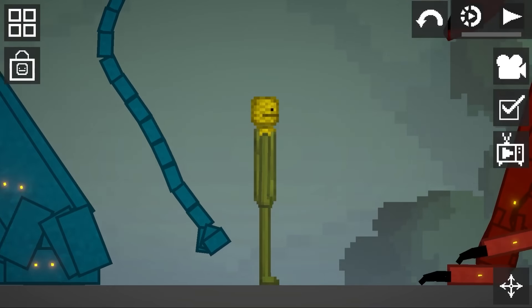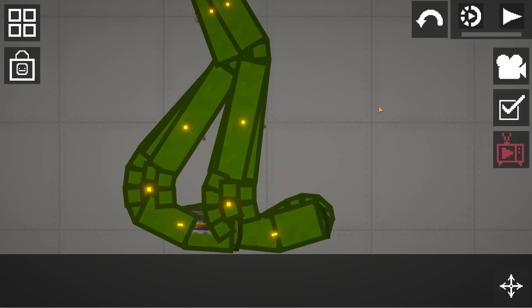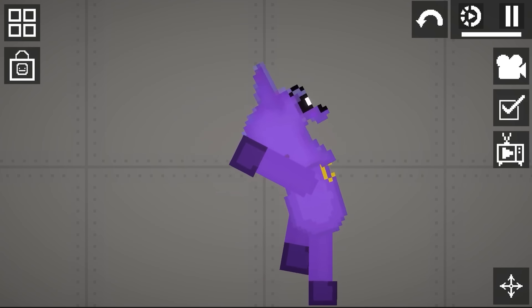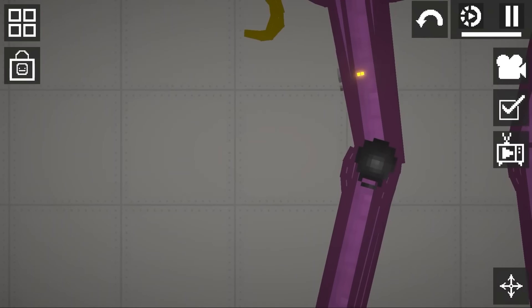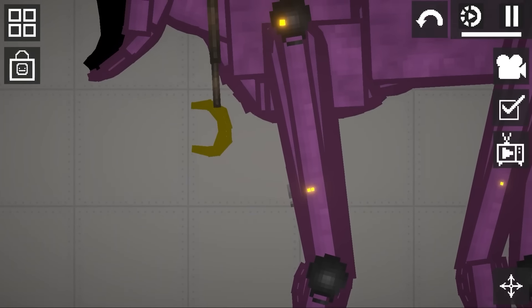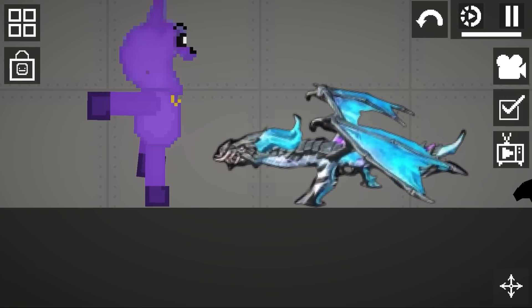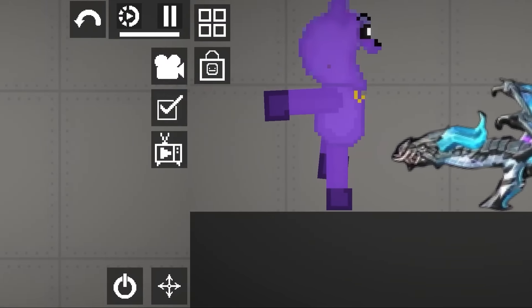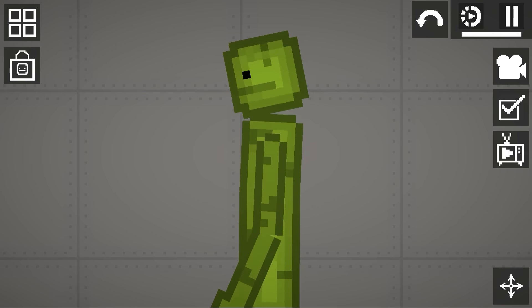Wait until you see these insane creatures from Poppy Playtime 3 - I saved the best one for last. Today we watch as little baby Catnap transforms and evolves into a gigantic colossal monster. We also see if Catnap can withstand some brand new firearms. Yes, this is a firearm. Welcome back to Melon Sandbox.